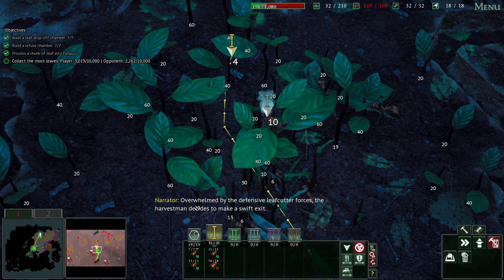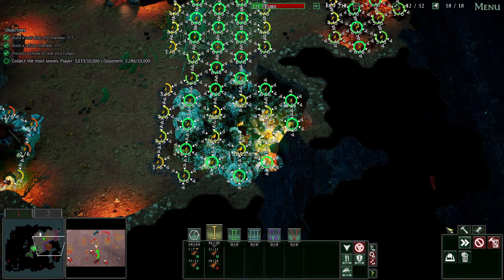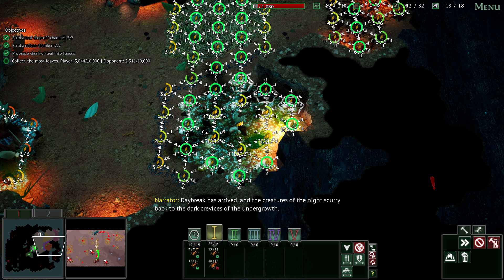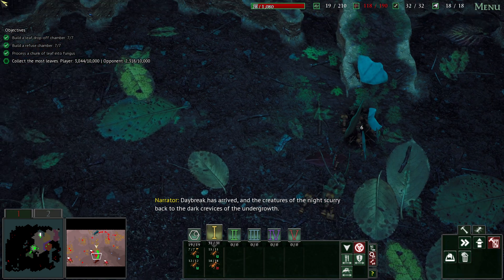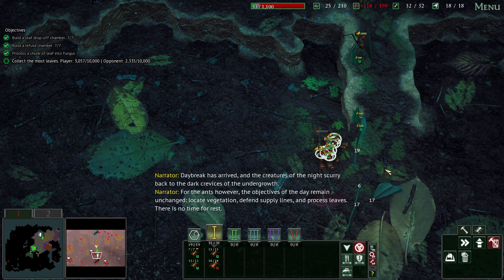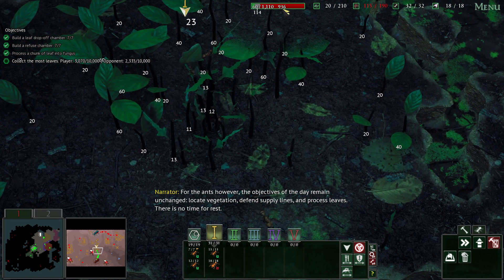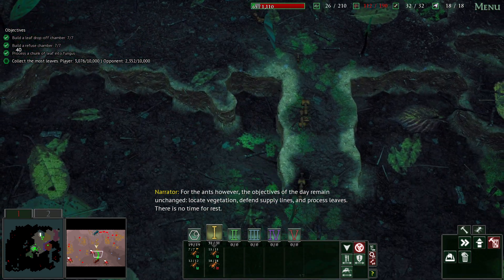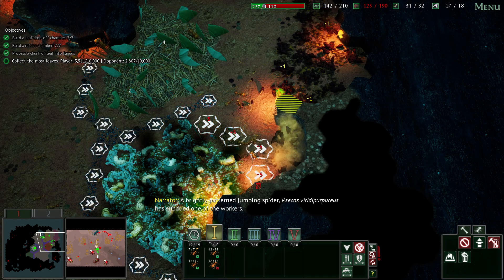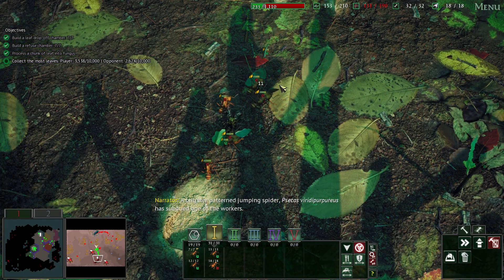I think we're doing quite well here - we are collecting a lot of leaves in the process, and we will be able to upgrade some more of our media. Daybreak has arrived, and the creatures of the night scurry back to the dark crevices of the undergrowth. For the ants, however, the objectives of the day remain unchanged: locate vegetation, defend supply lines, and process leaves. There is no time for rest. A brightly patterned jumping spider, Saitis viridipurpureus, has subdued one of the workers.